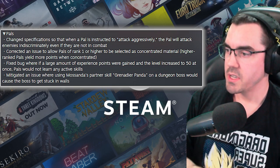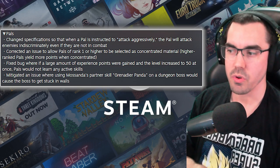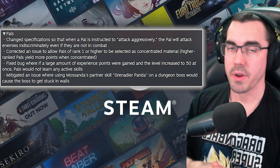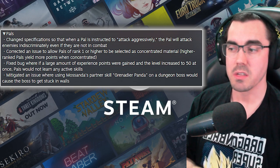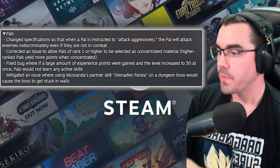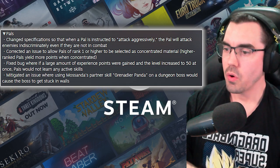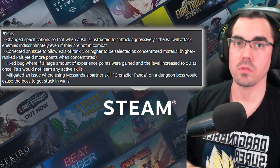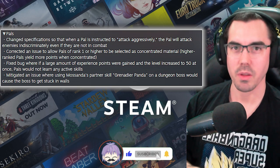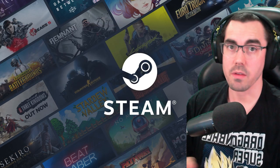Fixed a bug where if a large amount of experience points were gained and the level increased to 50 at once, PALs would not learn any active skills. I didn't experience it this particular way, but I did experience a problem where it said they were learning things but they actually weren't — so I guess we'll see if that's addressed. Also mitigated an issue where using Monsander's partner skill Grenadier Panda on a dungeon boss would cause the boss to get stuck in walls. I feel like I saw that in someone else's stream — they shot the boss into the wall and couldn't catch it. Great that they fixed that.